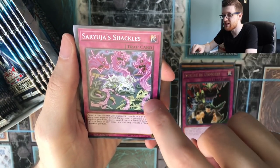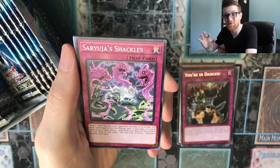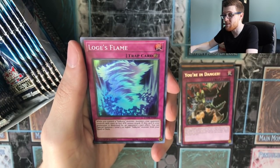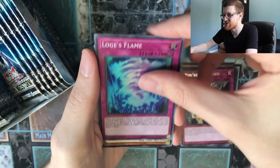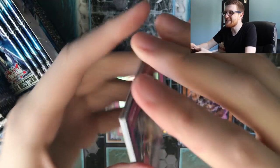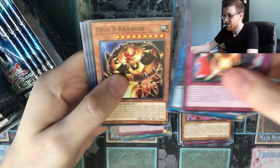Saryuja Shackles is actually a pretty neat TCG exclusive — it's kind of like a Saryuja-effect-esque trap card. Then we have Loges Flame, one of those Valkyrie support cards with gorgeous artwork, and Chaos Betrayer as our rare. We're one secret in, one ultra in so far — still really want to get at least one copy of Ding Gear Sue.